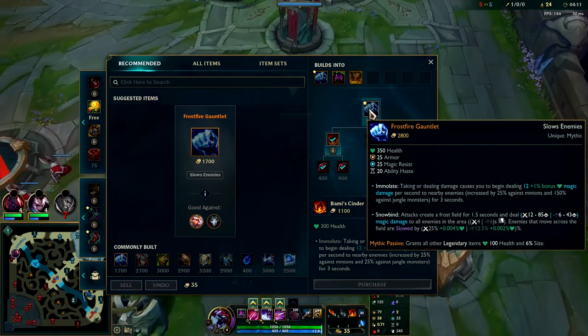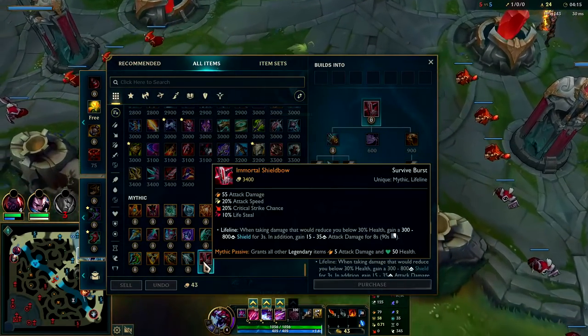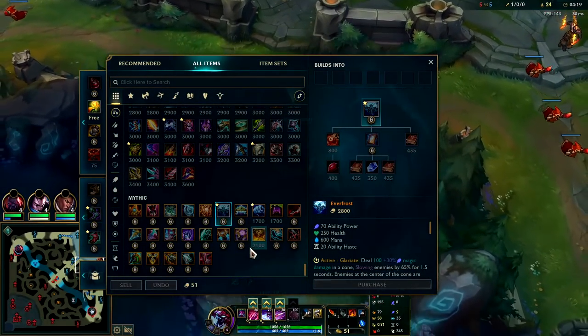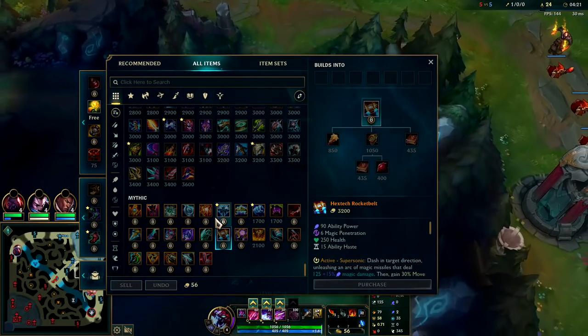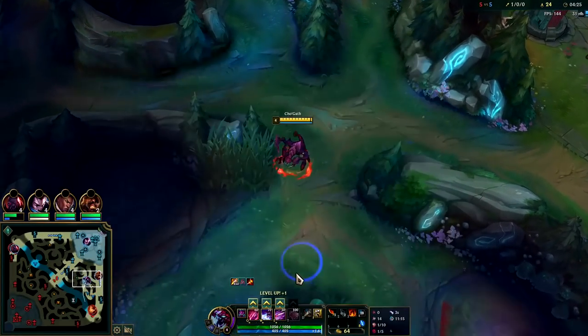For first item rush against their team I'm gonna go Frostfire. Frostfire has been buffed for season 12 — it's a lot more bursty and it's a much better item than it was for the majority of season 11. You can go AP items though if you feel like you can get away with it. Rocket Belt is also really good — those are my two favorite AP items. They both give a lot of ability haste, which is nice.